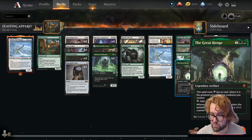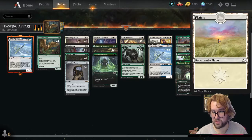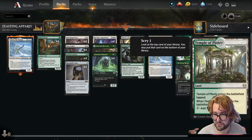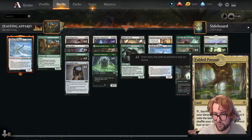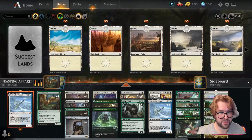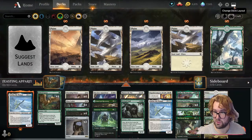On the lands, I chose six Plains, six Forest, two Branchloft Pathway, four Temple of Plenty, four Indatha Triome, and four Fabled Passage. Actually, let me change these lands up — really digging the new Zendikar lands.